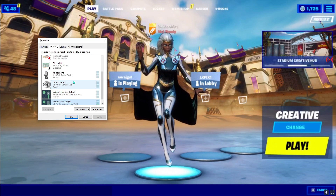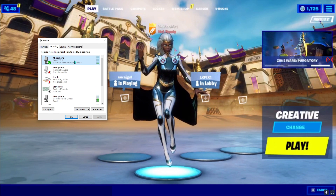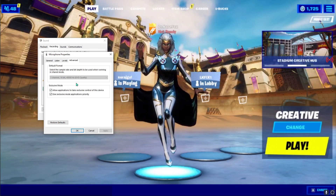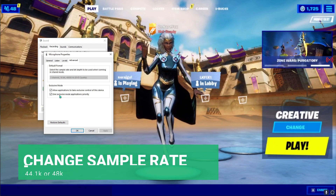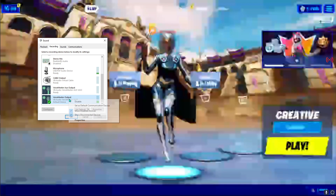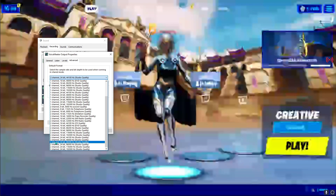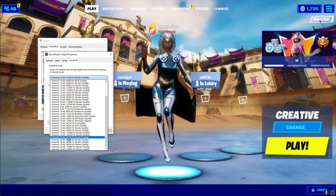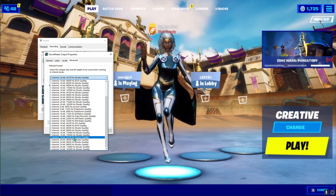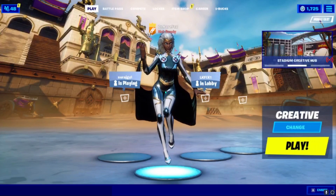You'll see options like your headphone microphone, USB microphone, or VoiceMeeter output. Decide which mic you are using — for example, the Comet microphone. Right-click on it, go to Properties, then Advanced. Make sure you're using two-channel, either 44.1 kHz or 48 kHz studio quality. We're currently using 44.1 kHz; if that doesn't work, try 48 kHz. Click OK when done.